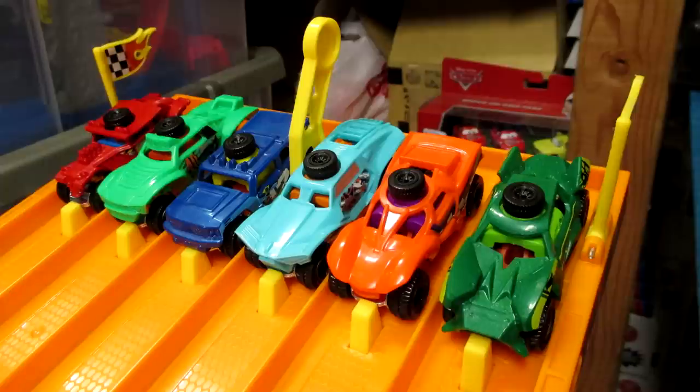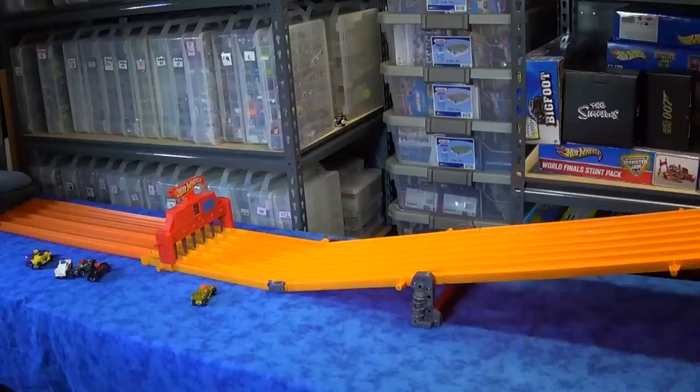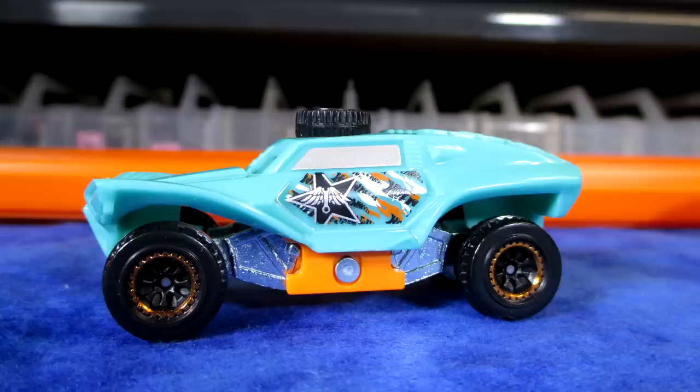Again from the left we have the red Baja Bone Shaker, the green Mega Duty 2 — that's a new model — Rockster, Quicksand, and Rip Shredder. Quicksand takes the second race!